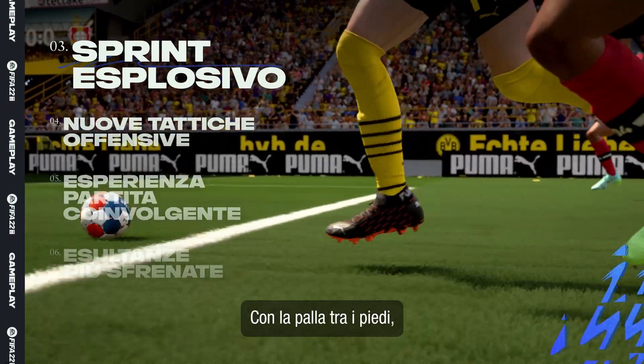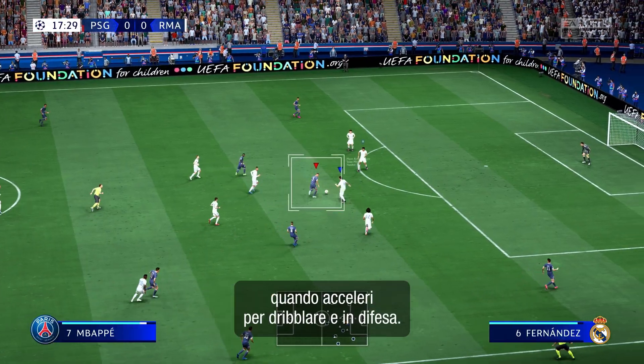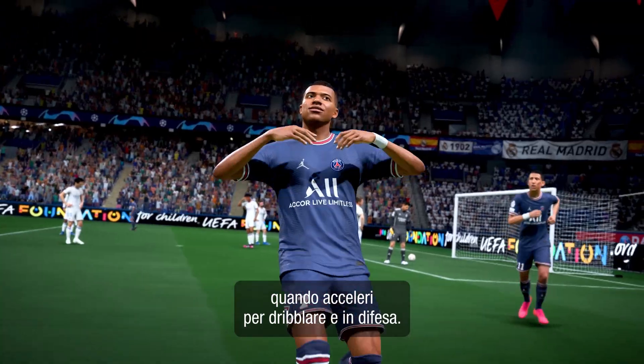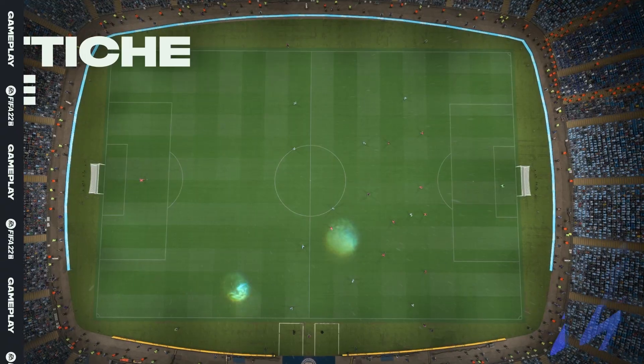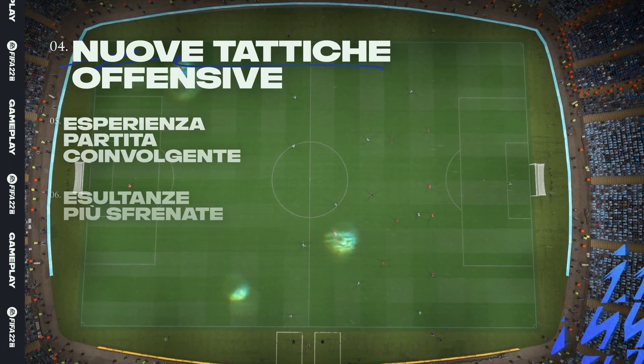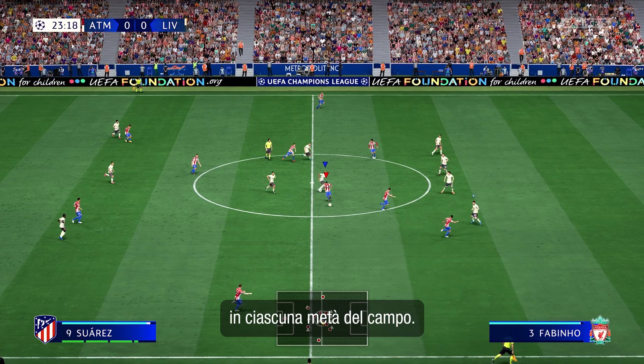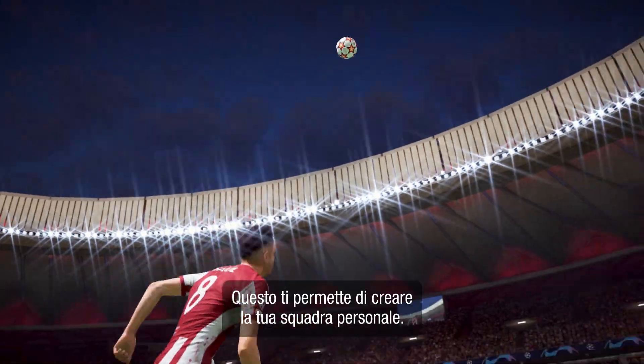And once the ball's at your feet, Explosive Sprint gives you more control over when to unleash your acceleration while dribbling and in defence. New attacking tactics let you choose how your team plays in each half of the pitch, so you can create your unique brand of football.